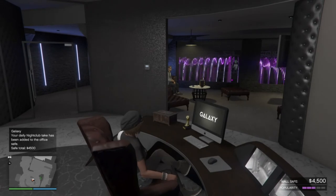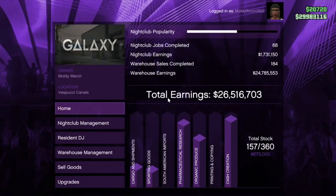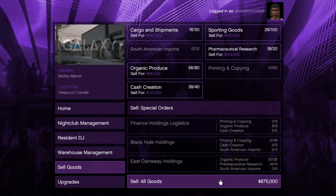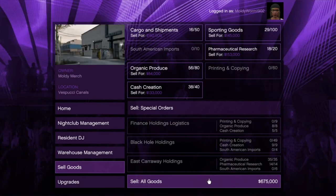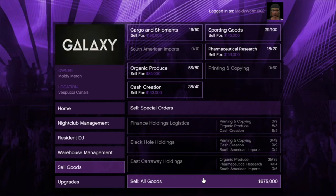I want to show you guys how much money I've made after leaving this running for about 24 hours. It takes about 28 hours to fully fill your warehouse, but you can see I've got 675,000 dollars of stock to sell. You can also have other passive money-making businesses running — like the Biker MC businesses and the Gun Running bunker. Those don't require any input, so if you stock them up they'll generate profit in the background, and you don't have to worry about raids while you're on the job.